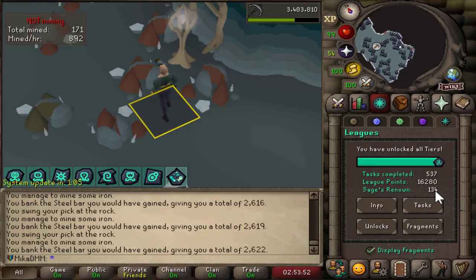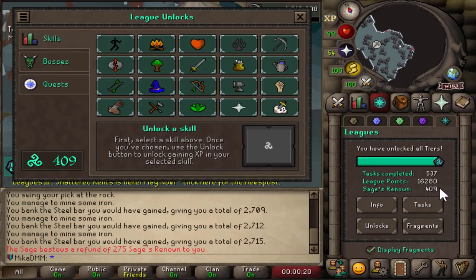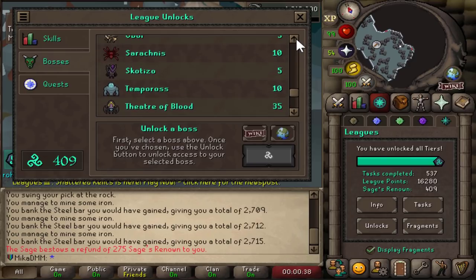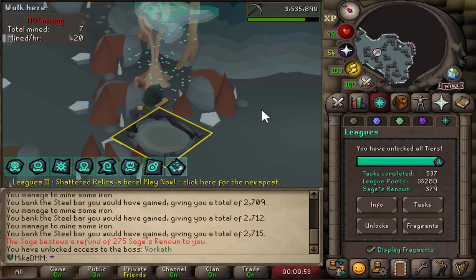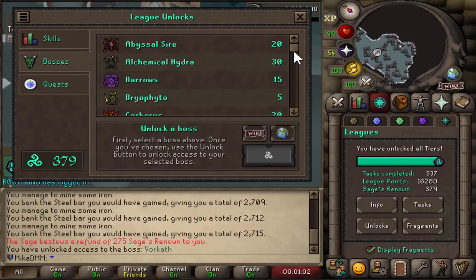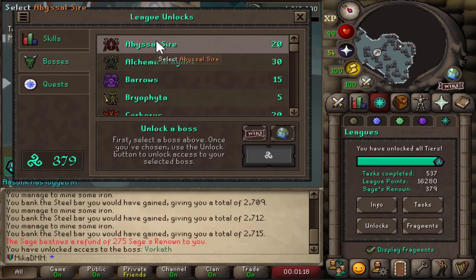Here is the number of sage's renown we have before the update — 134. After the update we have 134 sage's renown. Maybe if I open stuff — we have 400! But why? Now I can just unlock everything in the game. It ruins the fun for me, at least. Look how cheap this is — this used to be like 100 each. Vorkath F30 — unlock. There's been a lot of conversation about whether this is a good decision. My personal stance is I don't think it's a good decision, because what was fun and unique about this league was that you needed to plan your progress around what you were going to unlock. And now they just give you everything — I don't like that. Let me know in the comments what you guys think.